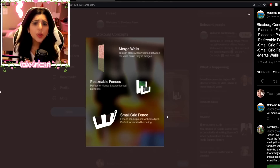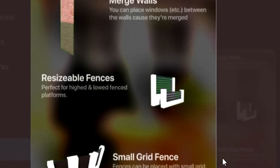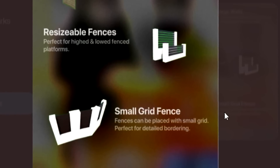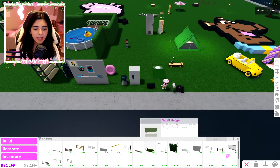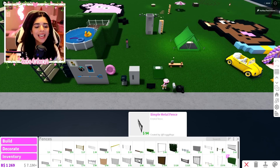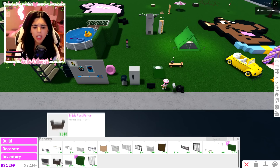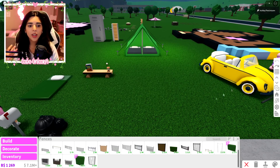Here are a couple more that I really, really like — my favorites. Merge walls: I think merging walls would be really cool so you can have two different textures on them. You can already do that sort of by adding basic shapes or molding, but merging them would be a lot easier. Then we also have resizable fences, which would be so nice — perfect for higher and lower fenced platforms. Right now some fences come in two sizes, like the hedges, but it would be easier if we could just change the size. I really like this brick post fence but I just wish it was shorter.